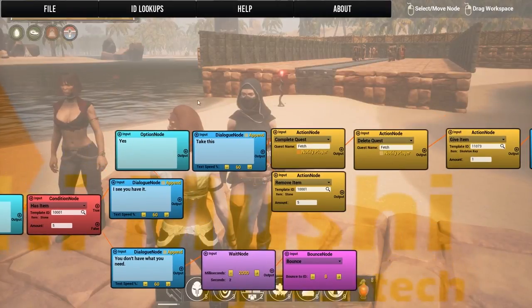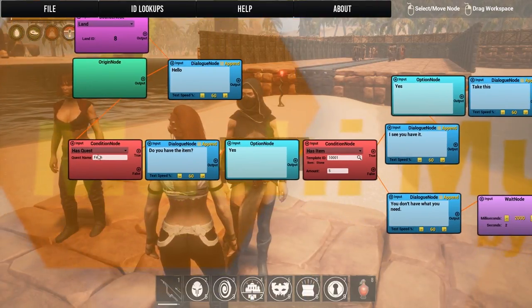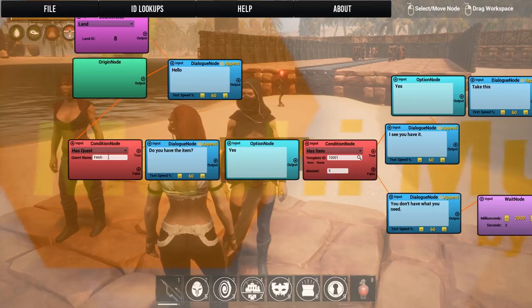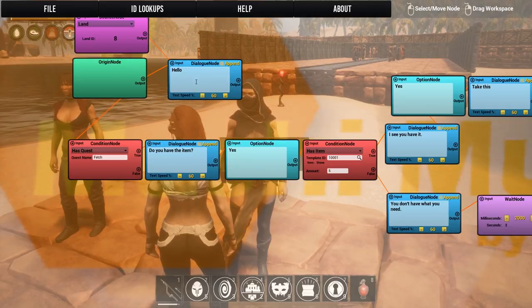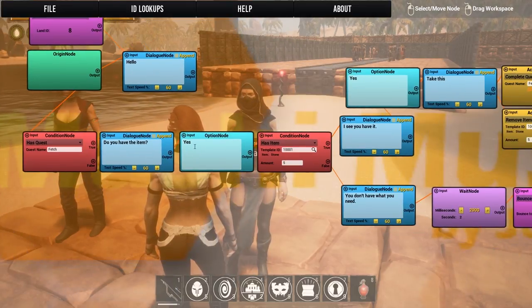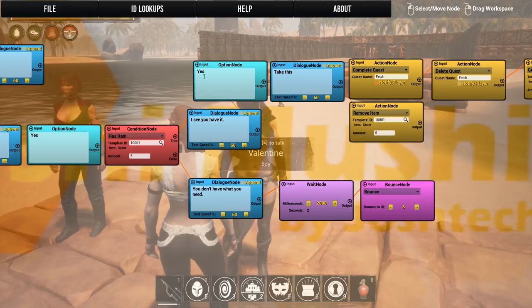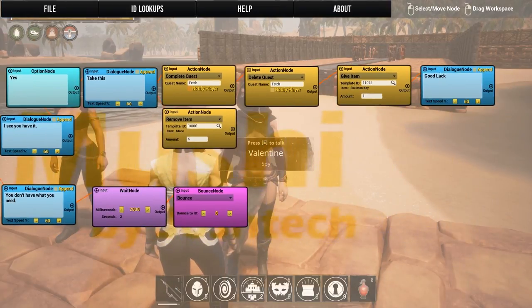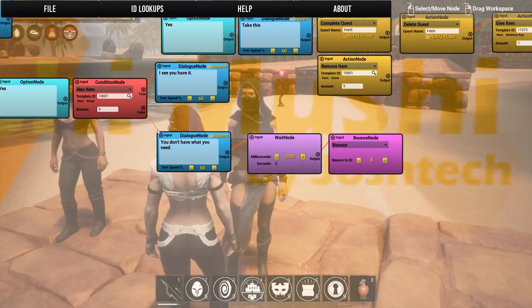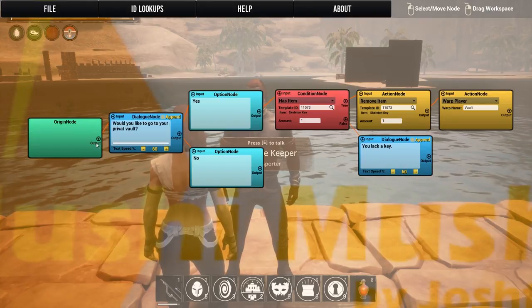The second NPC is much more complex. She says hello, then hits a condition node: if you have the fetch quest, she says 'Do you have the item?' instead. If you say yes, another condition checks if you actually have it — if you do, she says 'I see you have it,' and you get the yes option again, leading to 'take this' and the rewards. If you don't have the item, she says 'you do not have what you need,' waits, and bounces back to the hello node.